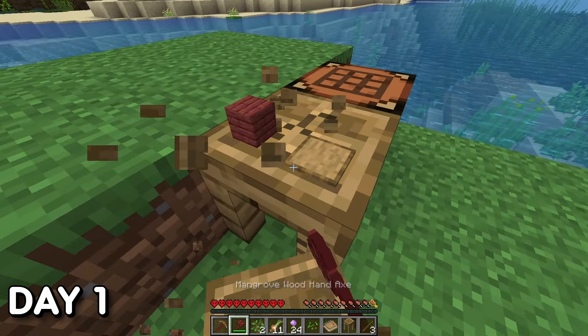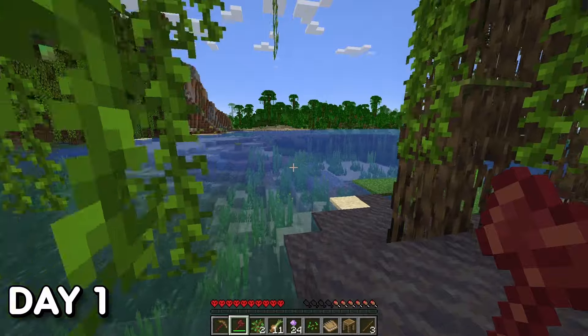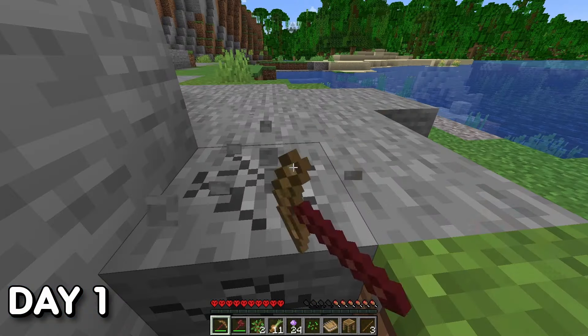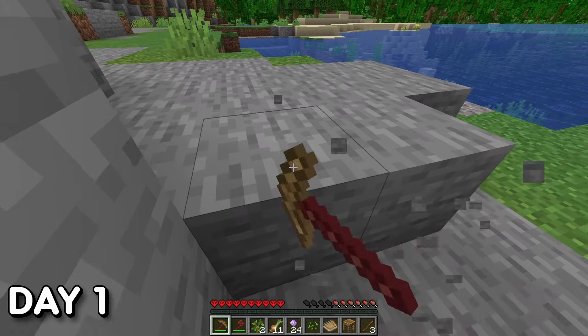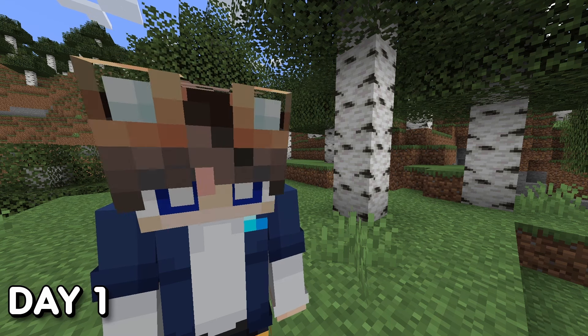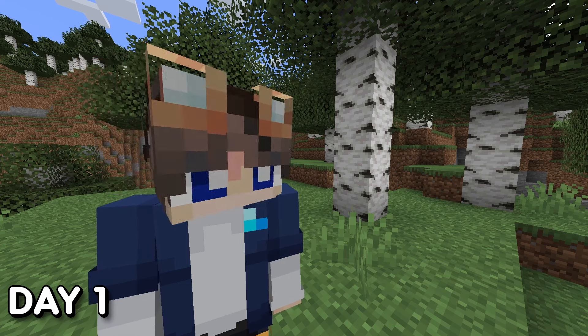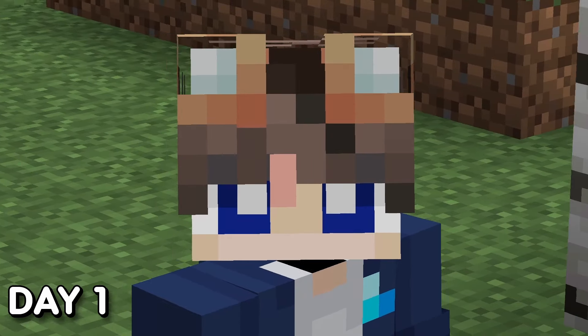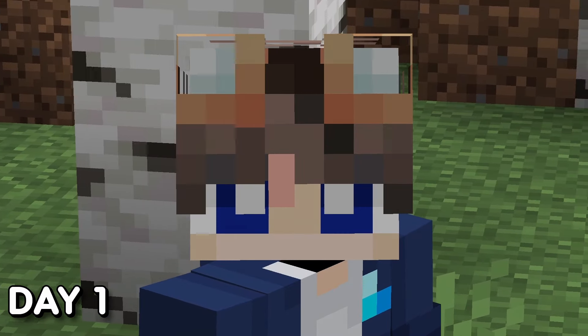I packed up my things and started venturing forth, leaving the mangrove swamp in hopes of finding somewhere to call home. Along the way I grabbed some basic resources for later tinkering. One great thing about Tinkers is that your tools won't permanently break — they enter a broken state, but you can repair them with a repair kit, of which Tinkers has a wide variety depending on what your tools are made of.